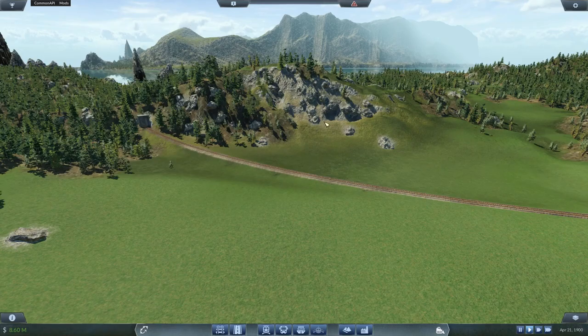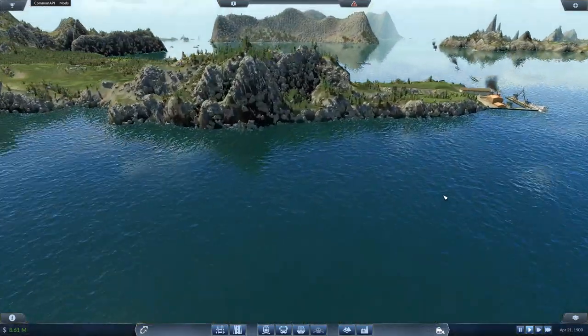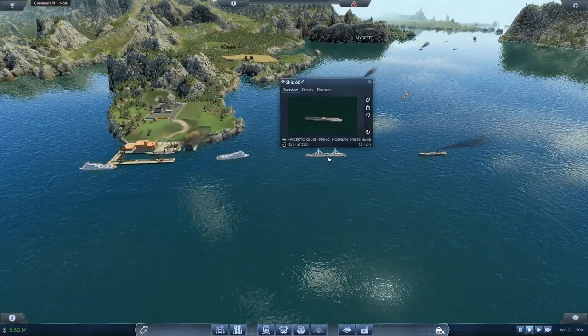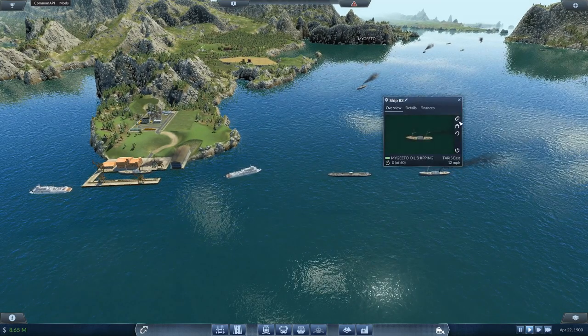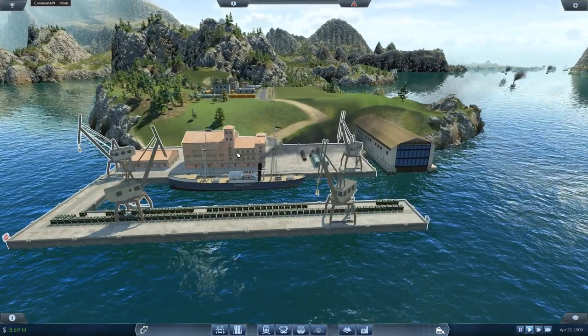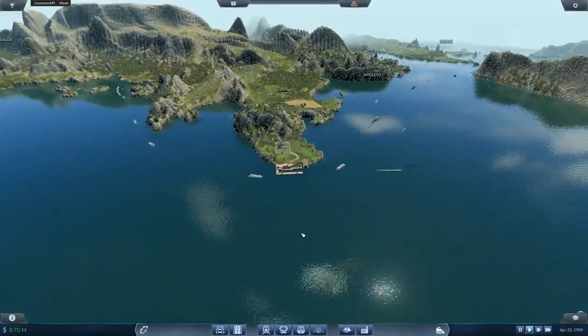We've still got 30 million in loans to play with though. Let's get back to upgrading some ships — the time of the Rigi has gone. Now it's the time of the Vandal and the Klondike. We do have the steam tugboat as well.